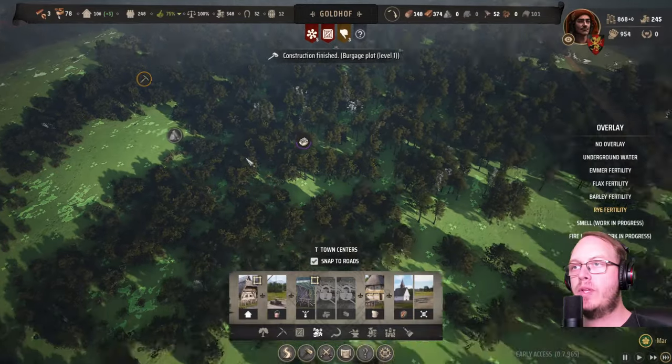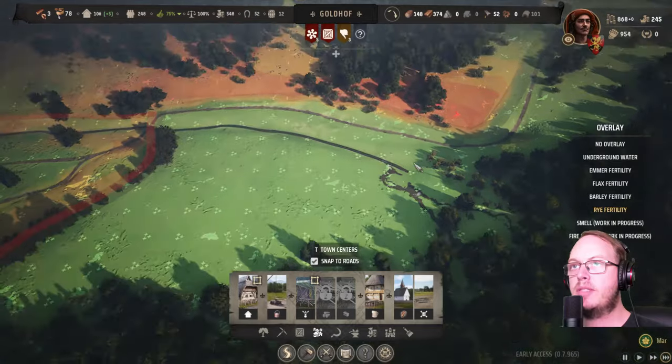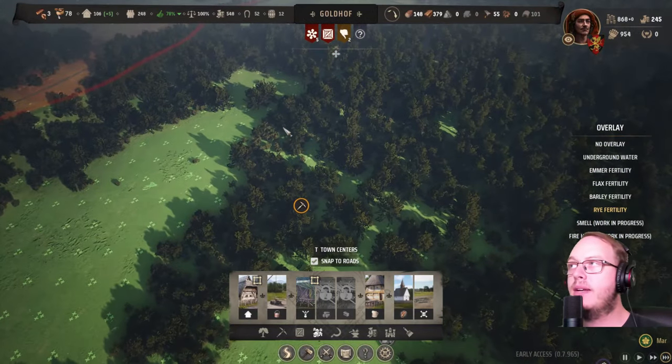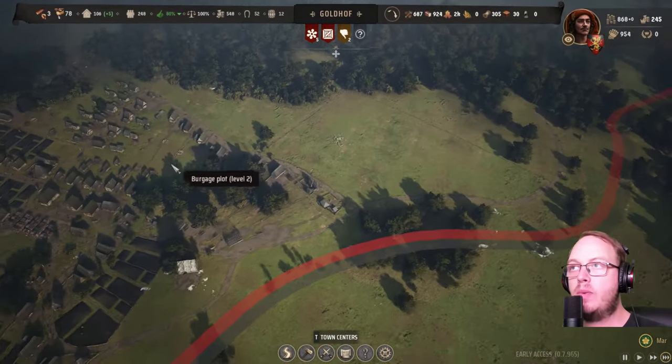Really, really low on trees. This second area is quite fertile. Got a rich deposit of wild animals. I think we should seriously think about buying this piece of land next to us because of a lot of fertile land. Yeah, I think we'll do that.